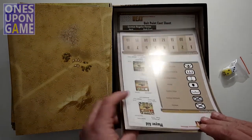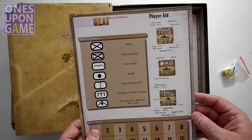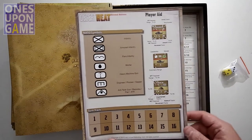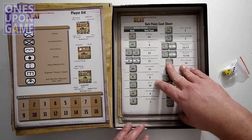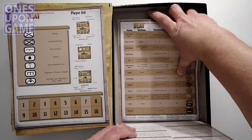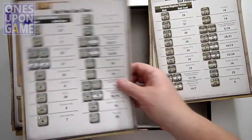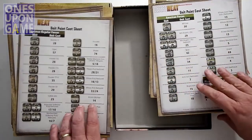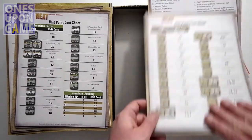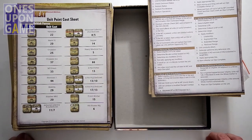We also have a player aid which includes a turn track. The maps are all coated card stock — very nice. The player aid gives you a description of the counters, the turn track, and NATO symbols to help you remember unit types. For the design-your-own scenario section, you have point sheets for Italian forces, German forces, American forces, and British forces — all double-sided with additional information.